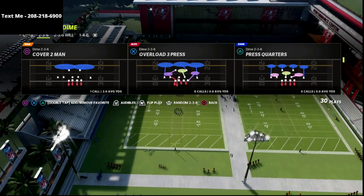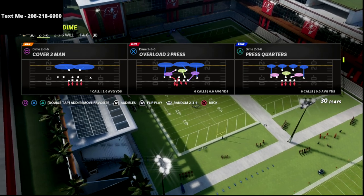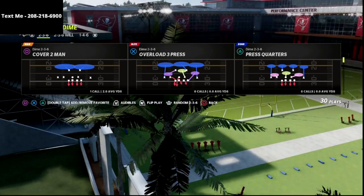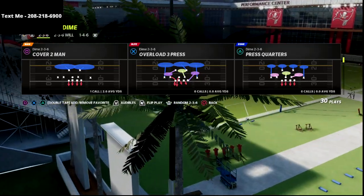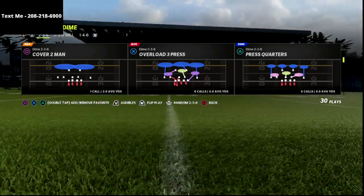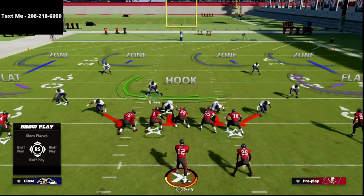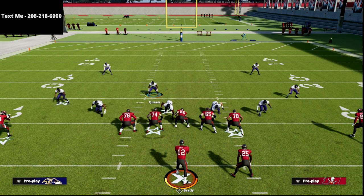We're going to be talking today about the Cover 4 quarters defense, and I'm going to be showing you a special little blitzing concept as well. I'm going to use Dime 2-3-6 out of the Baltimore playbook. I think this is one of the better formations in the game for several different reasons. We're going to dive into how quarters works against spread formation.